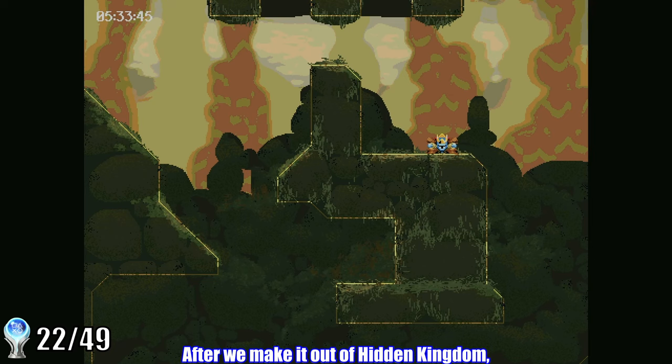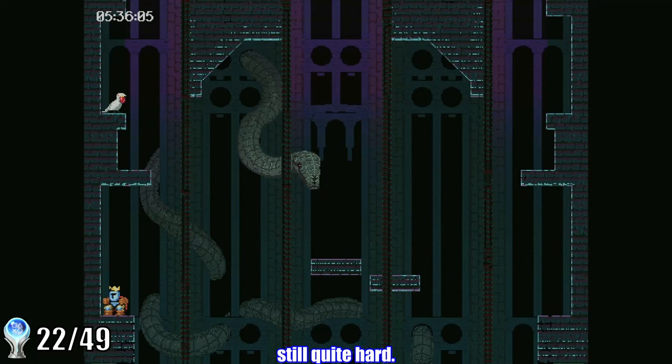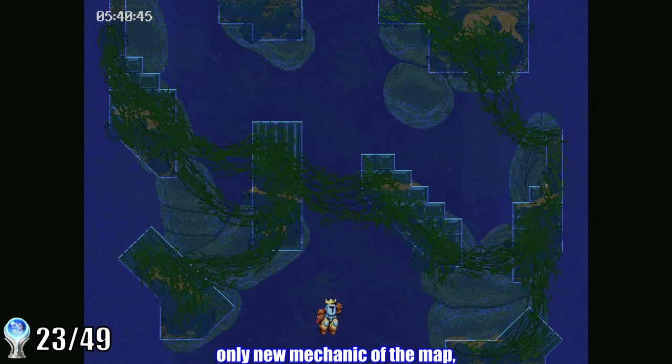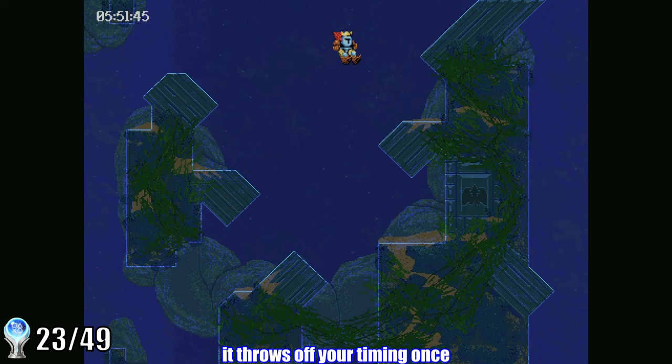After making it out of Hidden Kingdom, we jump up through Black Sanctum — probably the second hardest part of the map. These platforms are just really tiny. Luckily there are more free full jumps in this section than in Lost Frontier, but it's still quite hard. Along the way we pass a very sinister snake that we'll have to come back to once we catch the white bird. After passing the snake, we get a trophy for making it up to Deep Ruin. This section introduces the only new mechanic of the map: water. Water basically changes your jump timing — everything slows way down, and a full jump now takes about twice as long to charge. Deep Ruin wasn't that bad because it's mostly full jumps, though it's surprisingly tricky because it throws off your timing once you get out of the water.